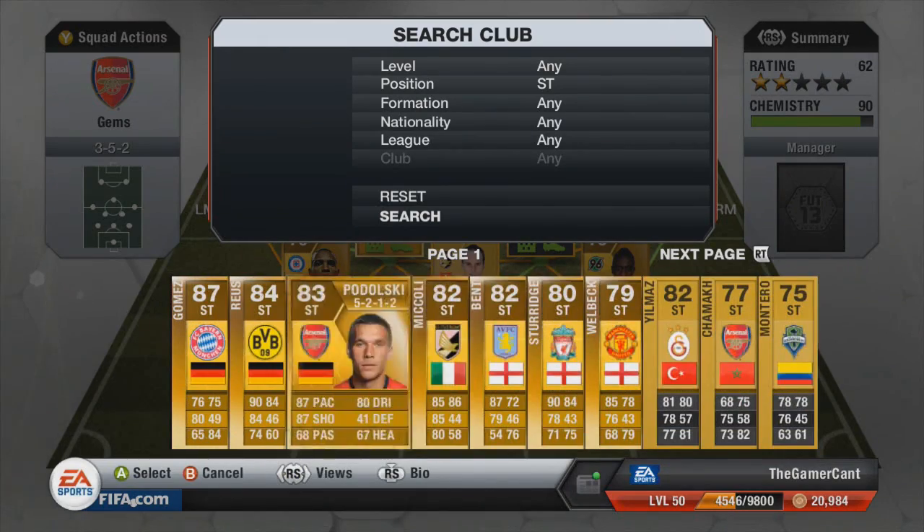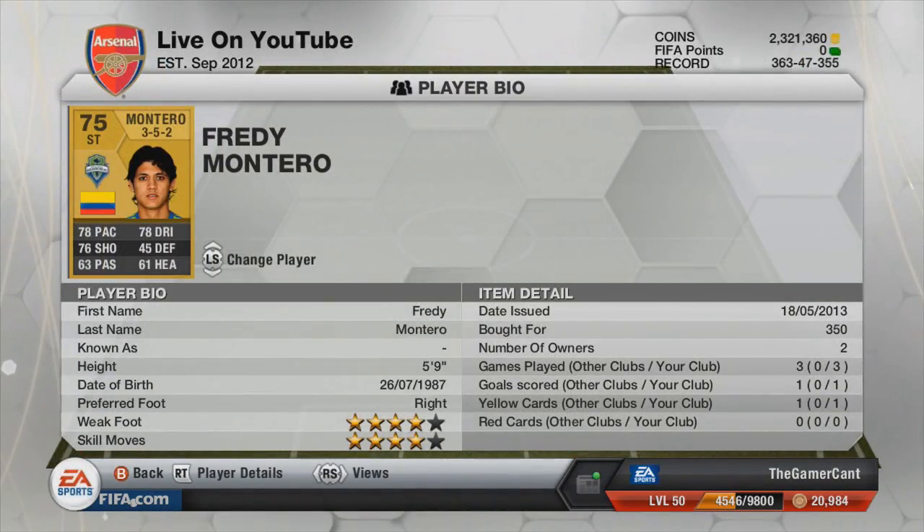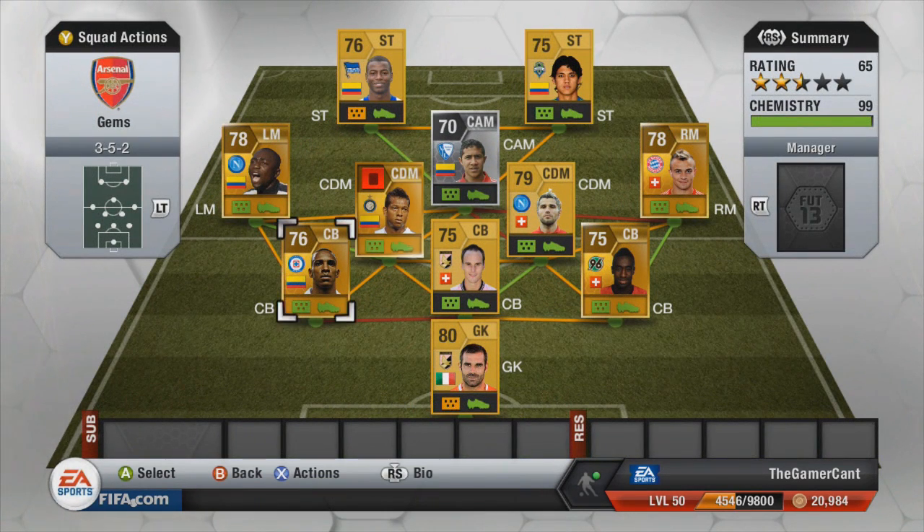The second striker is Freddy Montero. This guy was incredible last year — I think he had a silver and I used him in a road to glory on this channel, some of you may remember it. He had 78 pace, 4-star skills, 4-star weak foot, really good dribbling. His skills are his main point, he seemed really solid on the ball and he's ridiculously cheap.